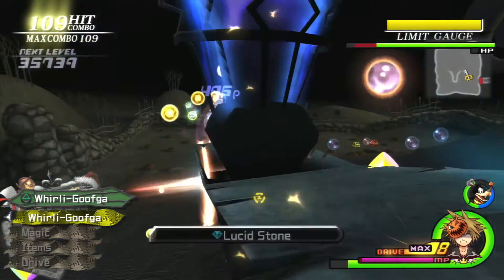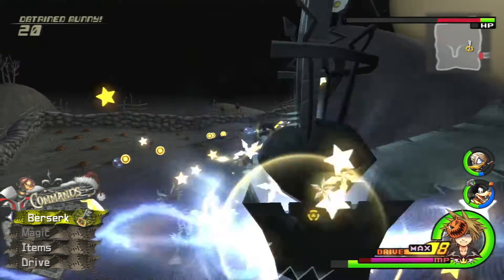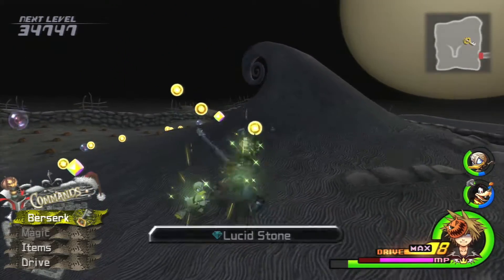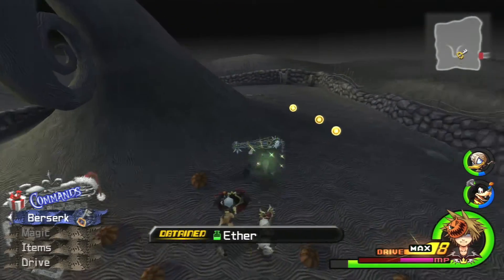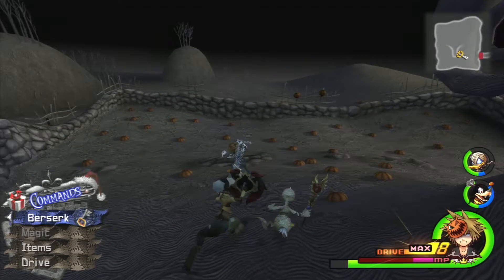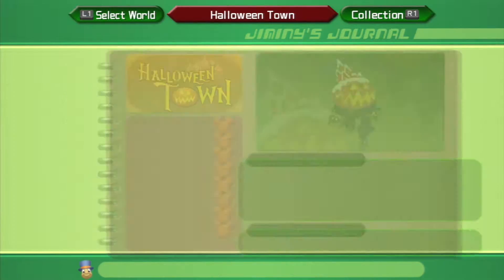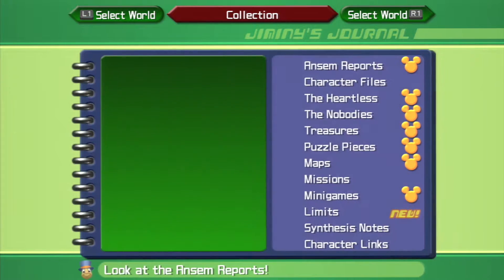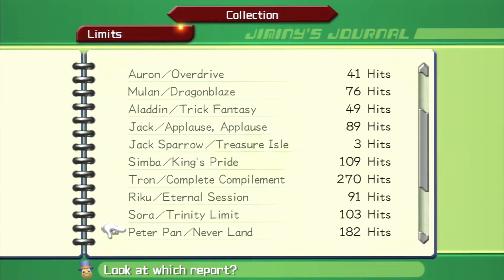Holy crap, I killed a lot of enemies! Would I get access to that move again? I'm pretty sure me 80 episodes ago would have loved that move. And it got marked off on the journal — Twister Fusion. So we only have one left. 115 hits? Holy crap! Oh, that's not the highest — how do you get 270?